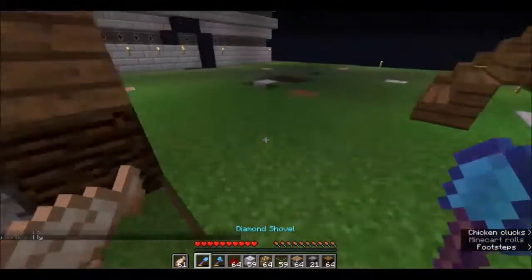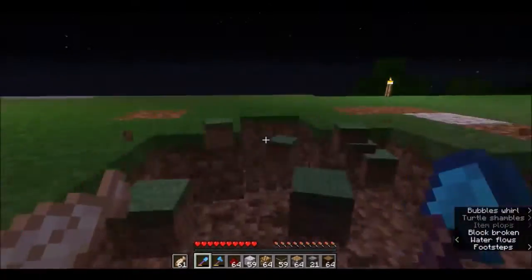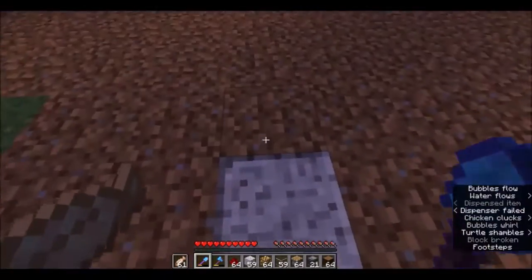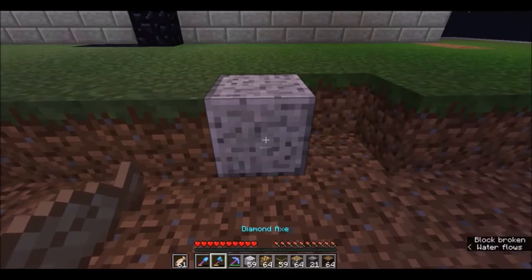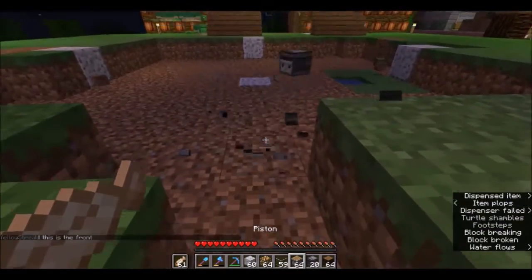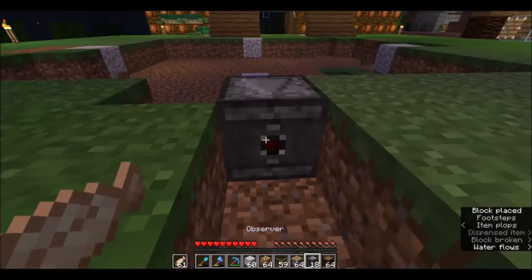Let's quickly grab ourselves a lovely shovel. This is where the farm is going to be built. I need to quickly go ahead and take out a whole lot of this here, smash this area out. This is where the farm will be going. So center here, and we go in one, two, three. This is where we are going to be placing the plants. Then we're going to be having an observer going here. Since it's on the ground we're going to have to try and place it down. I find it a pain having to place observers because they never seem to want to go in the correct position.